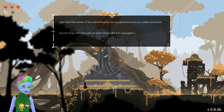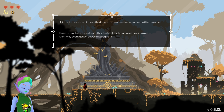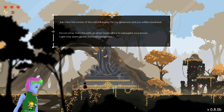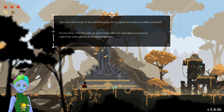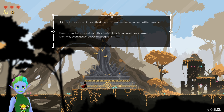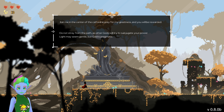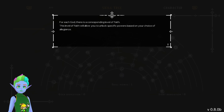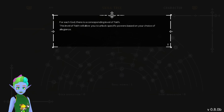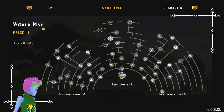'Join me in the centre of the cathedral, pray for my greatness and you will be rewarded. Do not stray from the path as other gods will try to...' — and then the cat's playing with random wires. Gods will try to segregate your power. The light may seem gentle, but gold is pragmatic. You please the prettiest of the god Aurea. For each god there is a corresponding level of faith. The level of faith will help you unlock specific powers.